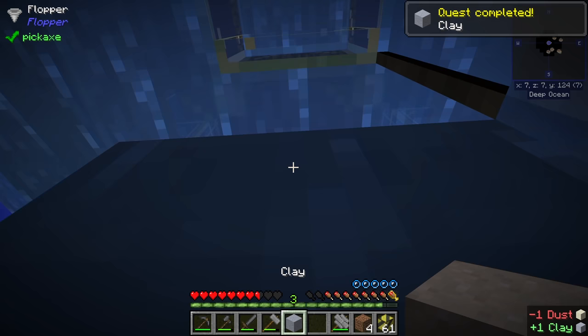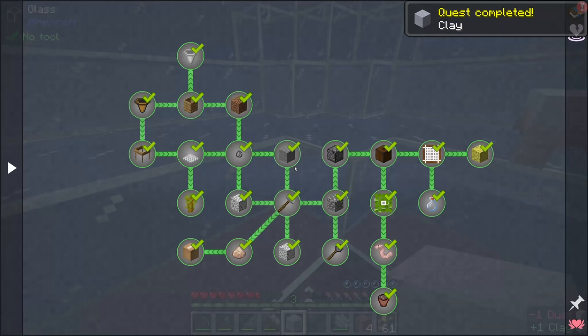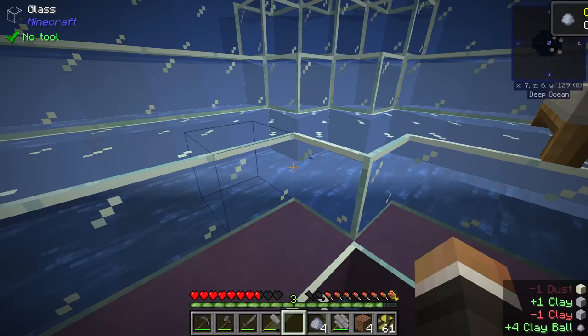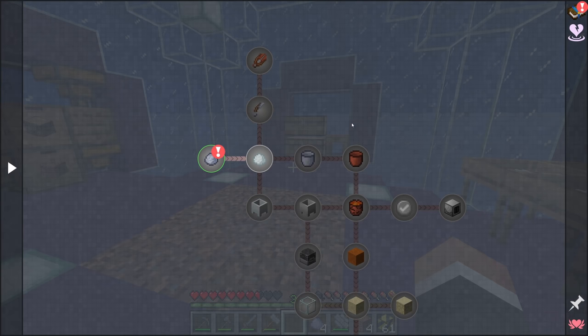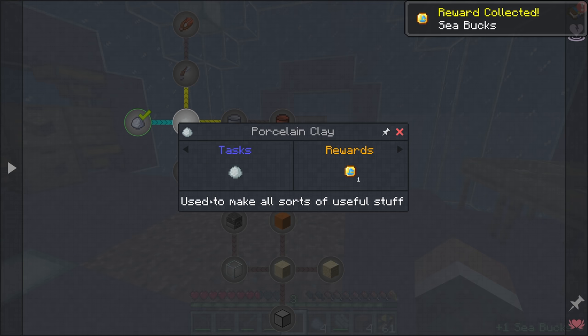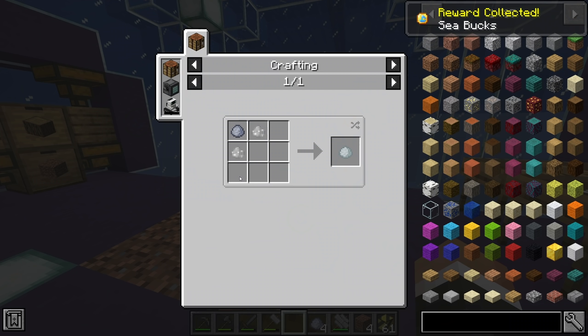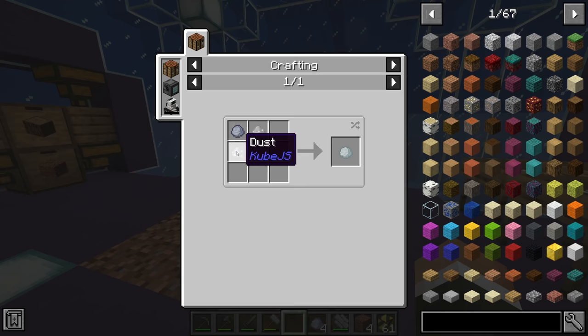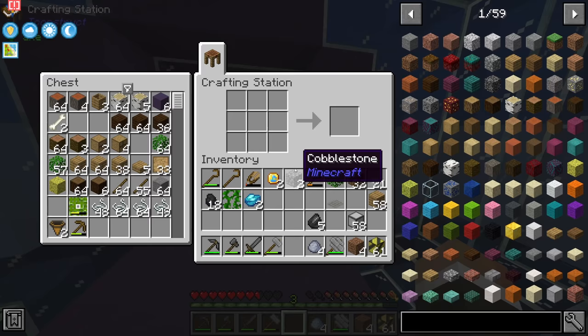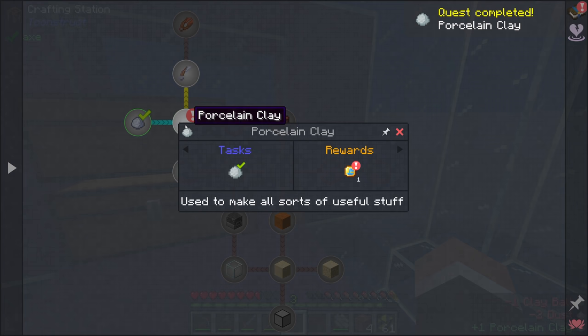If we right-click with our dust the barrel now has a block of clay in it, and right-clicking again gets that clay out. The first ceramics quest is to craft that block of clay into regular clay. For ceramics, we have to make porcelain clay used to make all sorts of useful stuff. This recipe has been tweaked - normally it's clay and bone meal but here it requires one clay and two dust. With 21 dust at our disposal, we can make our first porcelain clay.